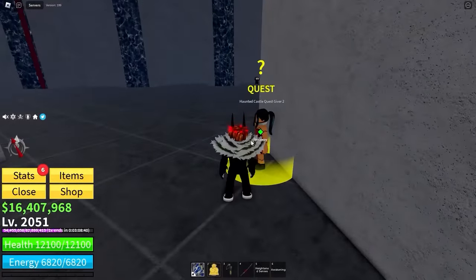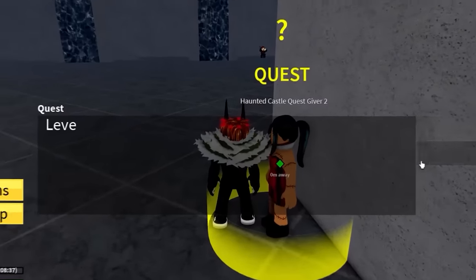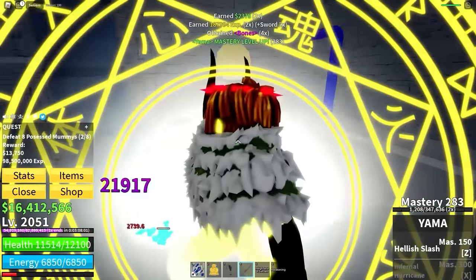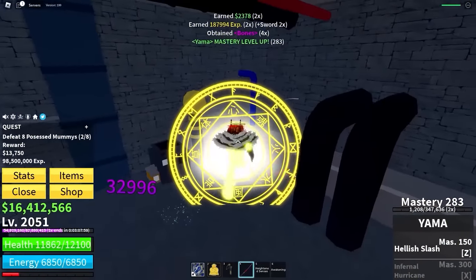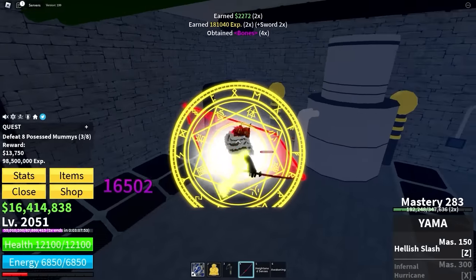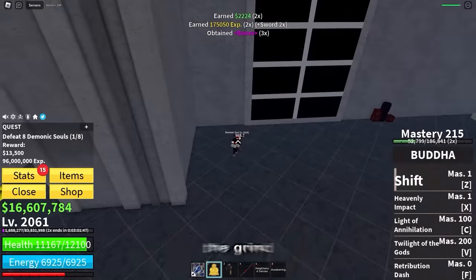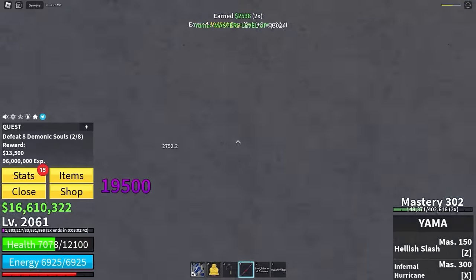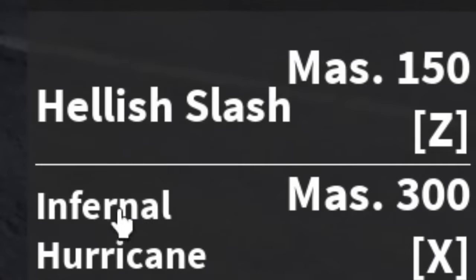We've got a new quest — we've got to fight possessed mummies. They are kind of strong, actually not really. I guess the grind once again continues until we get the next quest or Yama to 300. I was too absorbed in the grind — I didn't even realize that Yama has reached over 300, which means we've got our new move called Infernal Hurricane.